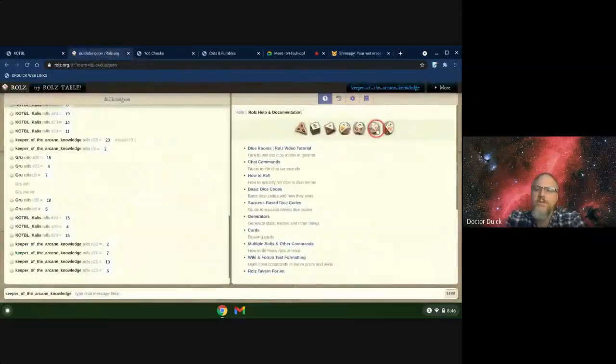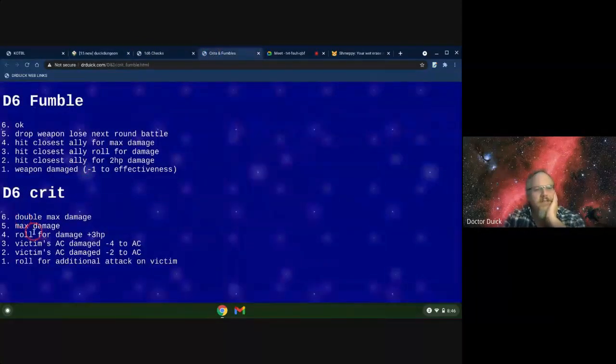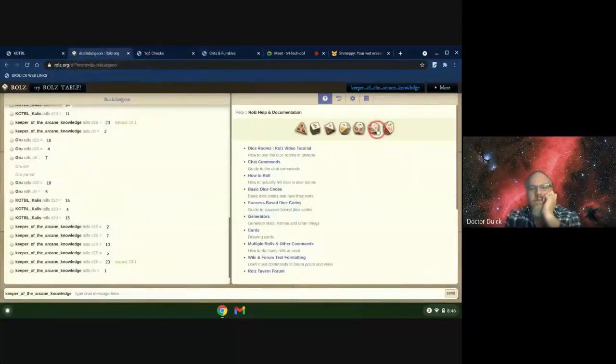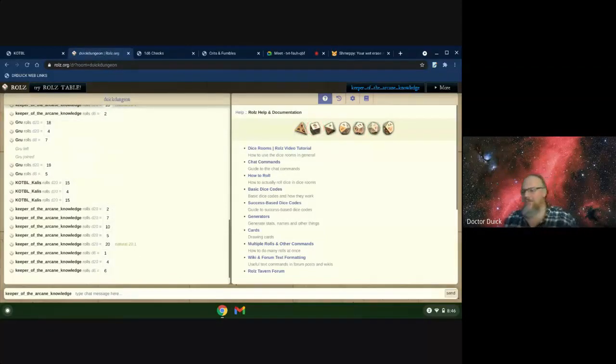I'll do this one for Dale first, because this is from behind. Here's a D6 crit - a one on the crit table says roll for an additional attack. He gets damage on the first one and misses the second. He's going to do 7 hit points of damage. He's currently at 18, so he lost seven, so he's at 11. He never healed up from the shadows.